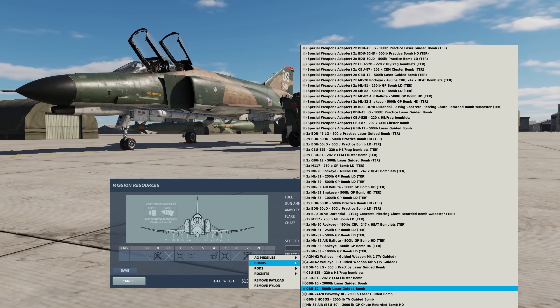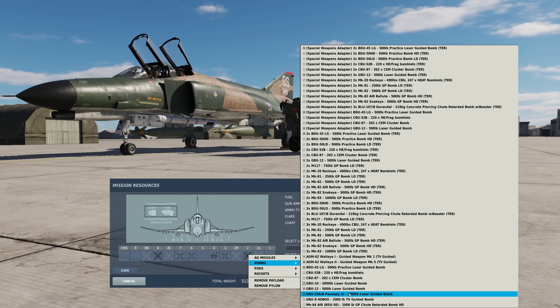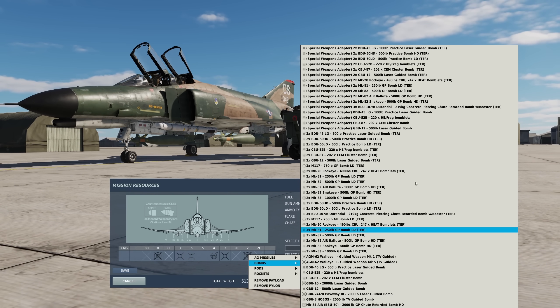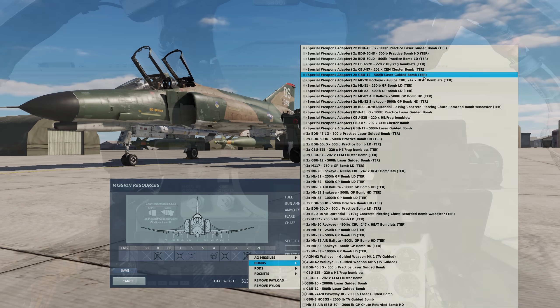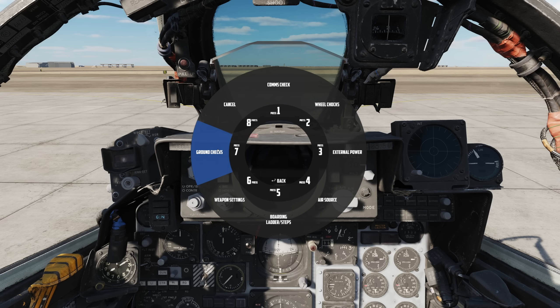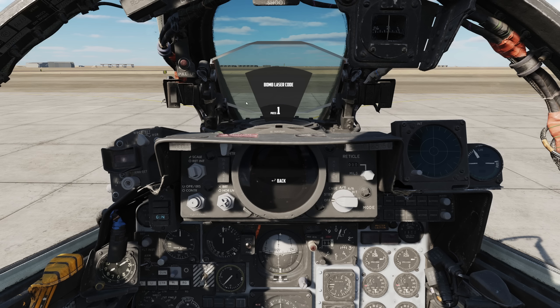Load up with laser guided bombs, either GBU-10, 12 or 24. Whilst on the ground, set your laser guided bomb's own code with the crew chief menu. With A, select crew chief, weapon settings, bomb laser code, and enter the code number with your keyboard, between 1111 and 1788.